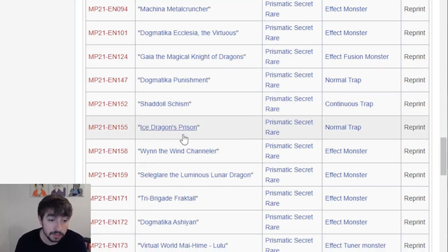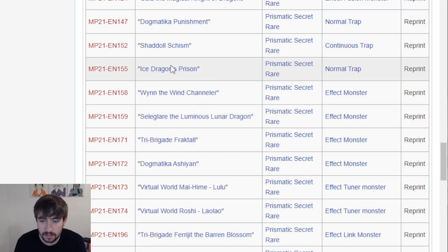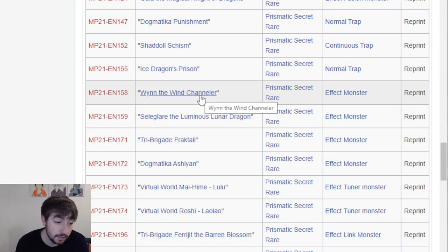Ice Dragon's Prison - another really good one to see here. These are all cards I wanted to see, most of them coming from the same set in Rise of the Duelist. Win the Wind Chandler - this card actually could be really good in a win deck. Definitely keep an eye on it.